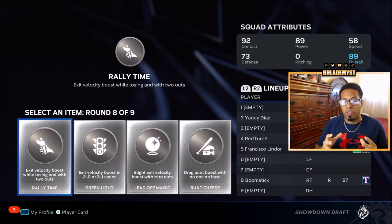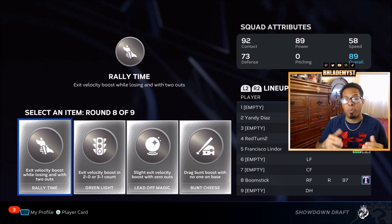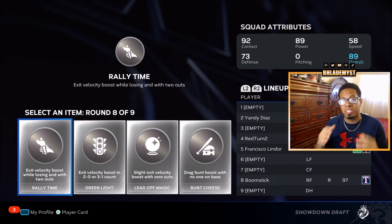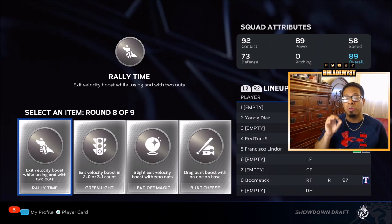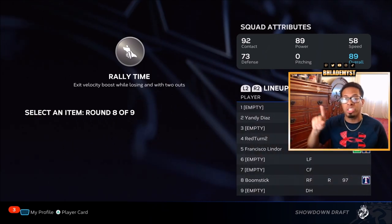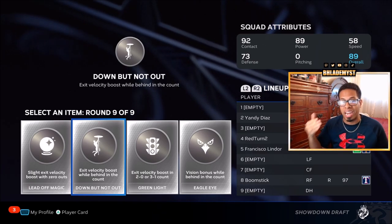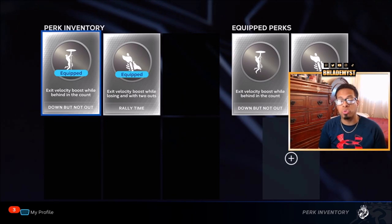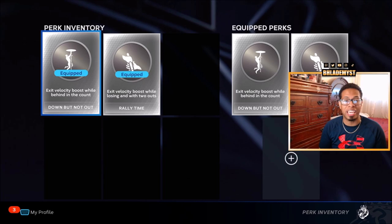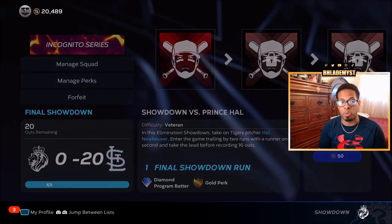In regards to perks, it depends on your play style. If you're someone that's very aggressive, 'down but not out' is going to be crucial. If you want an active perk at all times, 'hero time' is the perk for you. 'Rally time' is a good perk as well and you can use it to your advantage, which we will discuss later. We don't get hero time here but we do get down but not out. Before facing any mini boss, always equip the perks most beneficial to you — if the game is tied, rally time has no use and you would use another perk.